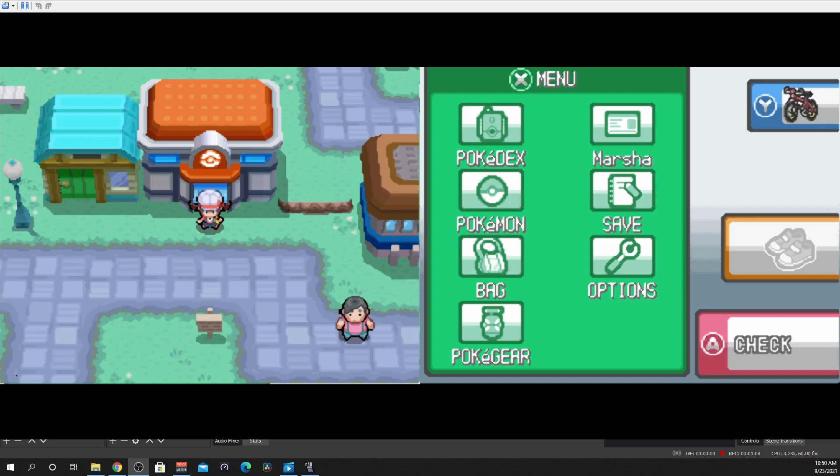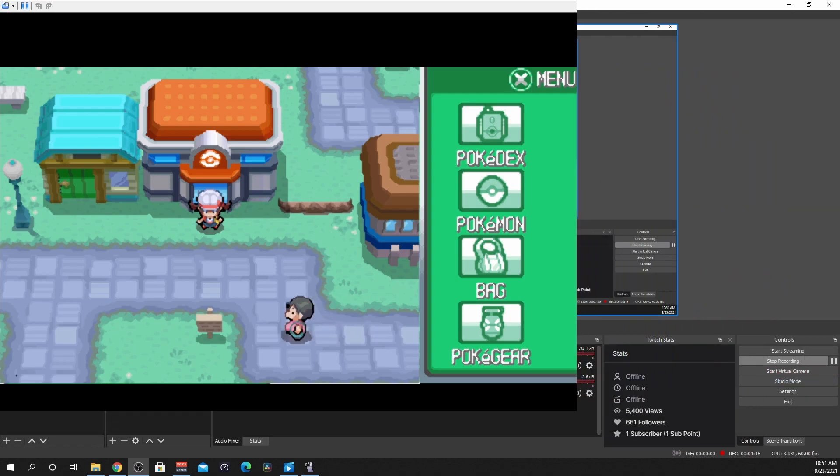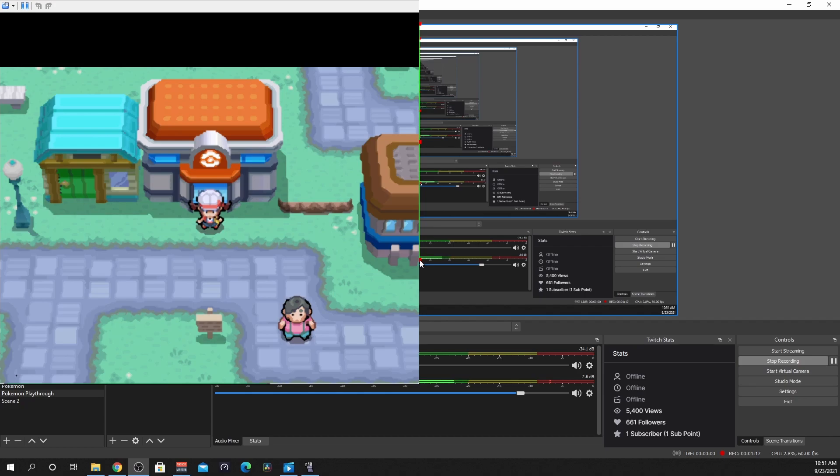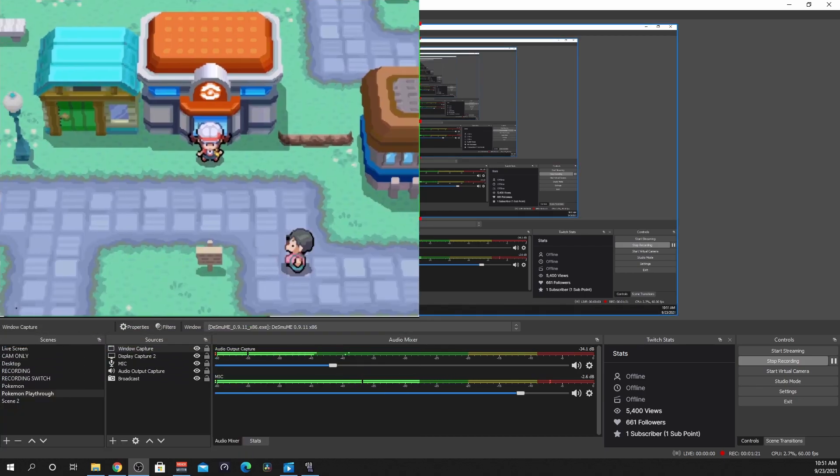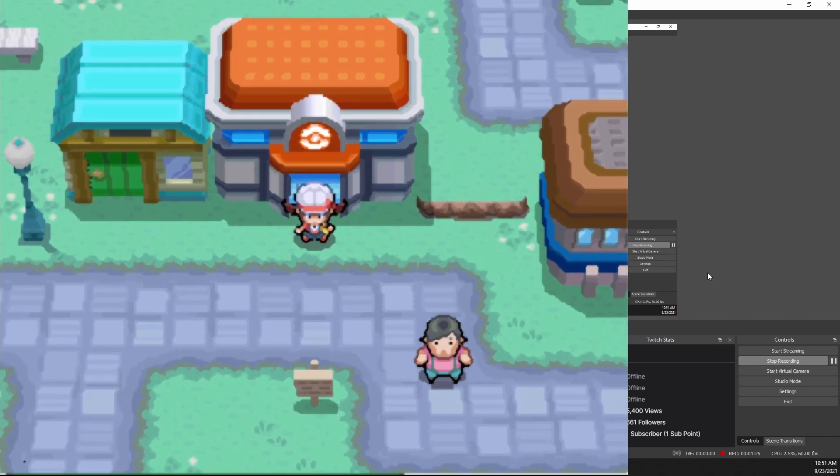We're looking about the same. Now, pro tip here: what we're gonna do is press Alt. If you hit Alt, you can actually drag and crop it exactly how you'd like, to give you that perfect size. So boom — drag that up to the corner, drag that down, and we're in business.